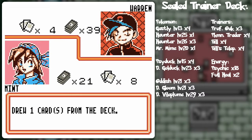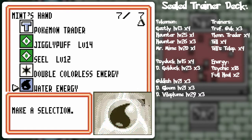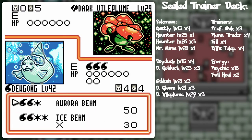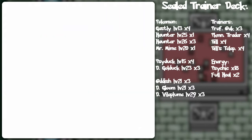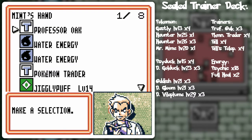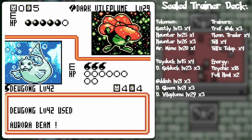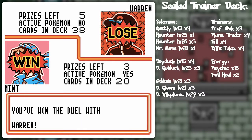I got nothing. Can I do 60 damage with something? Maybe if I had a Wigglytuff, that would be pretty nice. But I can't Pokemon Traitor into the Wigglytuff because of the Hayfever. So let's just go for the Aurora Beam — get as much damage into the Vileplume as possible and call it a turn. And I win!